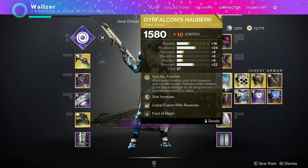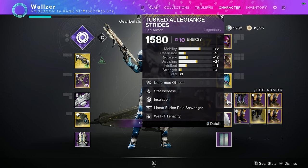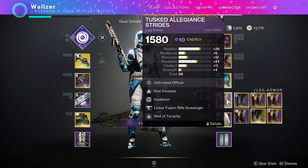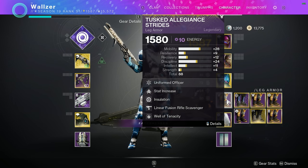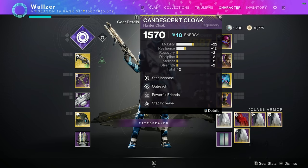On my chest I'm running Font of Might just to get another damage buff to our void weapons. On the boots I'm running Insulation to get more class ability regen when you pick up an orb of power, which you're going to be spawning with Harmonic Siphon, and then Well of Tenacity to get a little bit more resistance from picking up those void wells. On the cloak I'm running Powerful Friends because you want to have your mobility as high as possible — those new artifact mods with the +5 to mobility are also a great option.